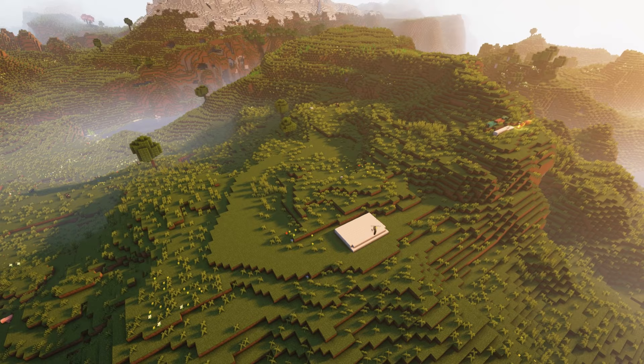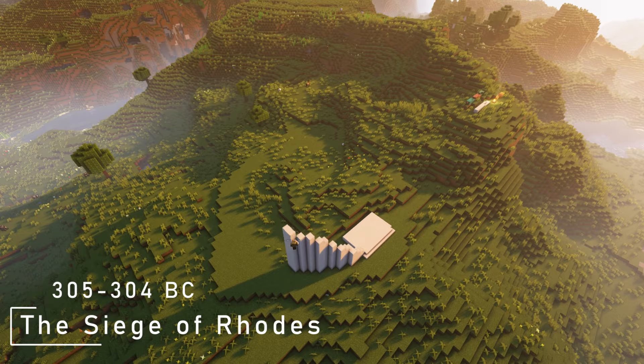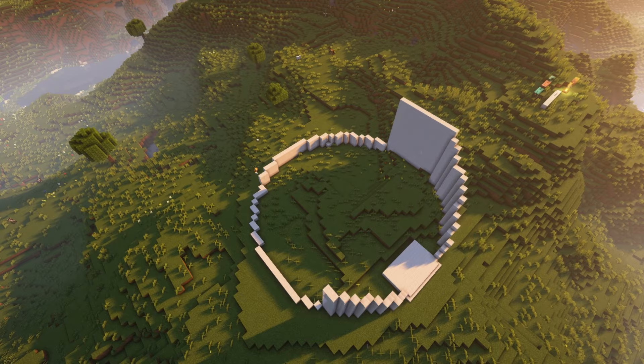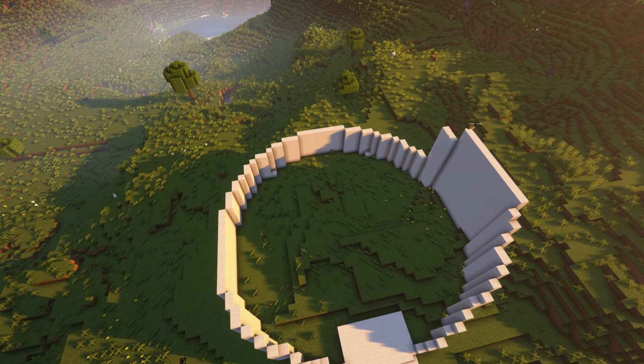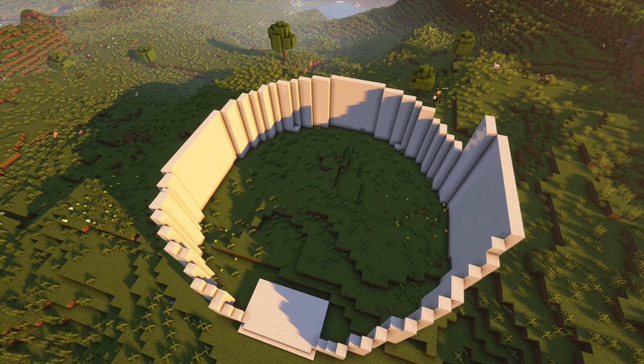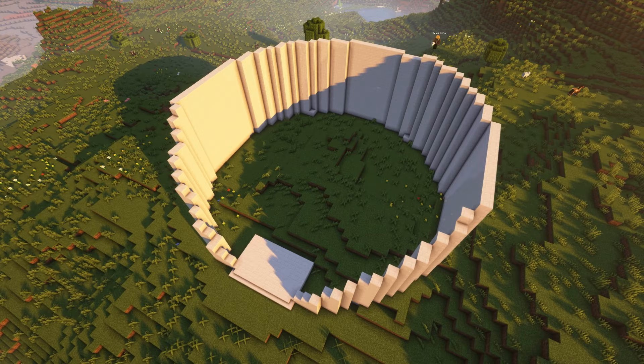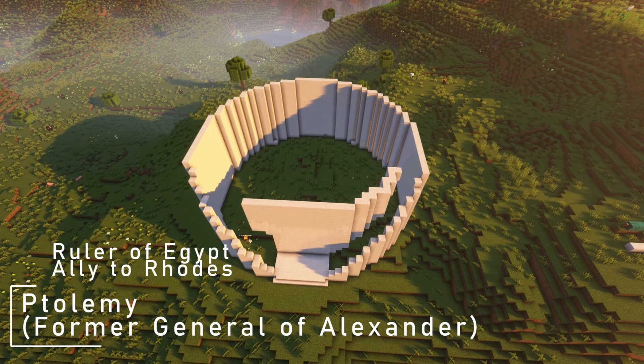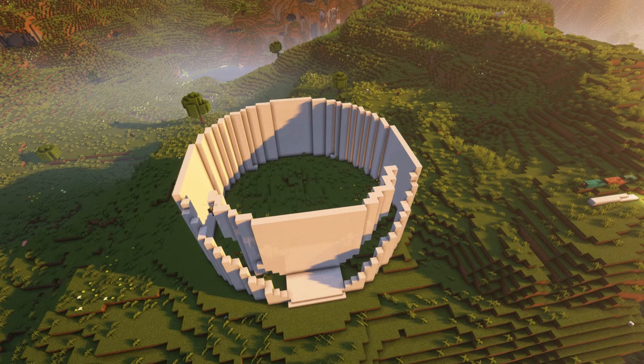The story of the Colossus doesn't begin with the statue itself, but rather with an invasion of the island of Rhodes from 305 to 304 BC by Demetrius of Macedon, son of Antigonus I — otherwise known as Antigonus the One-Eyed — who was one of the successors and generals of Alexander the Great. When Alexander the Great died, his generals fought amongst themselves and carved up his kingdom. The island of Rhodes was aligned to Ptolemy, another of Alexander's generals who took over Egypt, and his family reigned as its kings and pharaohs until the time of Cleopatra, the last pharaoh of Egypt.